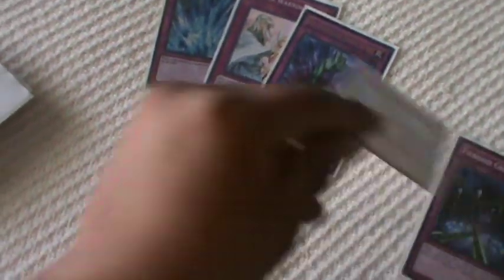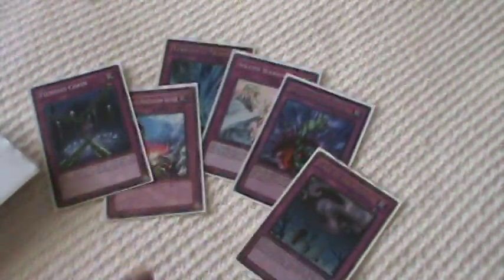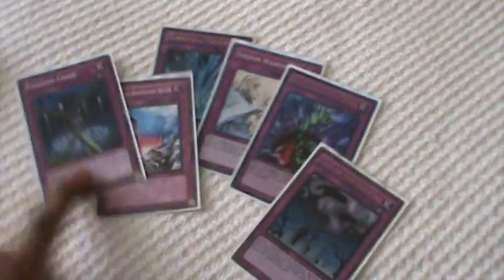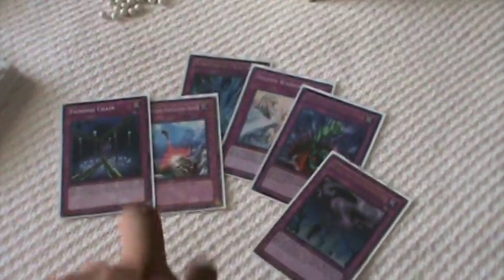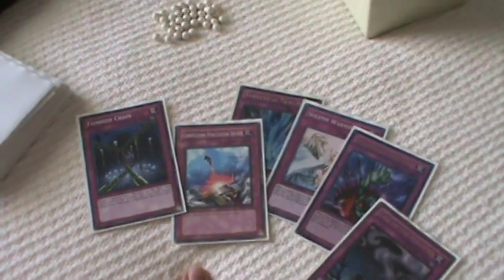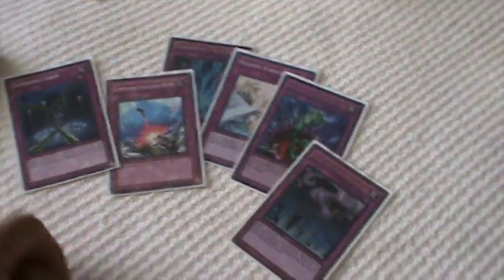So you have four searchers in the spell section. The trap line is simple: Torrential Tribute, Solemn Warning, Bottomless Trap Hole, Compulsory Evacuation Device, and Phoenix Wing Wind Blast, and Call of the Haunted. I decided not to run Mirror Force because a lot of things negate destruction, so I'd rather run Phoenix Wing Wind Blast and Compulsory instead.